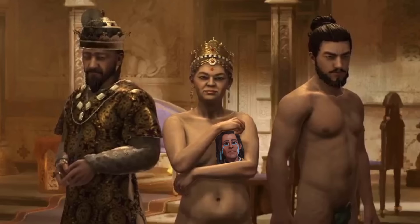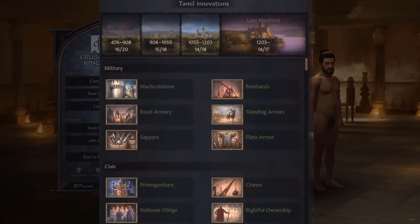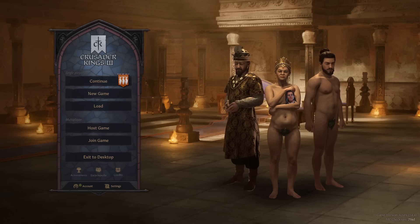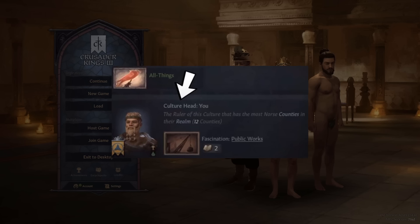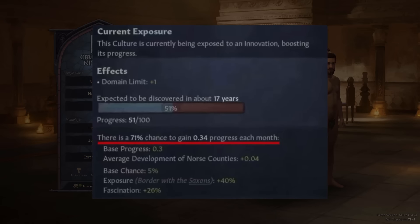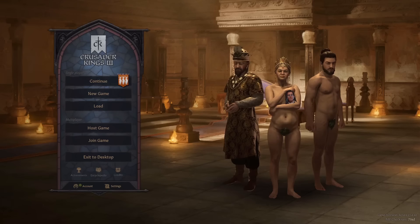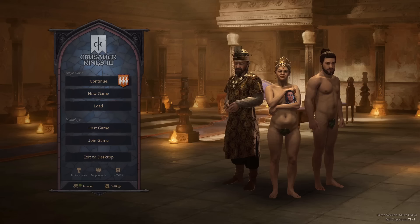Hello everybody and welcome back to the channel. Today we are going to be trying to research every innovation in the game as quickly as possible. In Crusader Kings 3, if you own enough counties with your player's culture, you get to decide what technology your people will discover next. The speed at which you research an innovation depends on things like your player's learning skill and the average development in the counties with your culture. If you want to know more about research and development you can check out my other video, but today we are here to speed run the innovation tree.